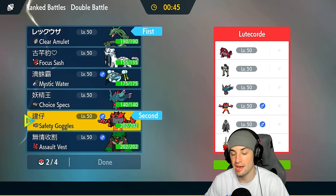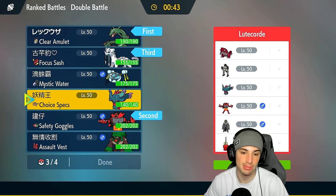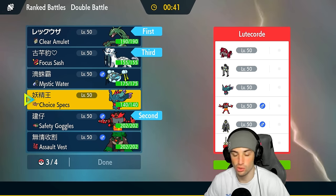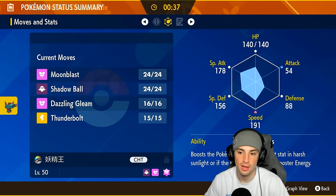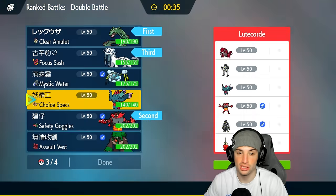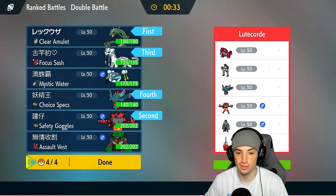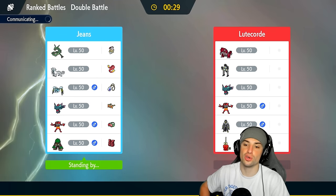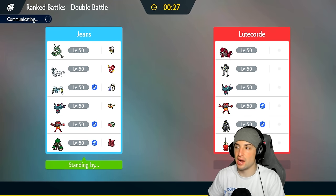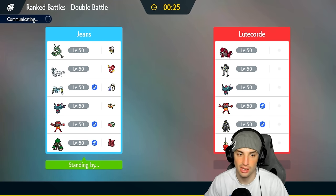I'll bring Chenpao in the back end and Choice Specs Fluttermane, since it should outspeed almost all their Pokemon, especially with the Protosynthesis boost. That's going to be the squad. Depending on who they lead, I might just want to fake out and set up a Swords Dance, then swap in Chenpao — because once you get the Swords Dance up, Rayquaza is hitting like a truck.